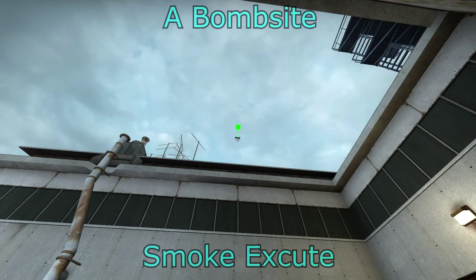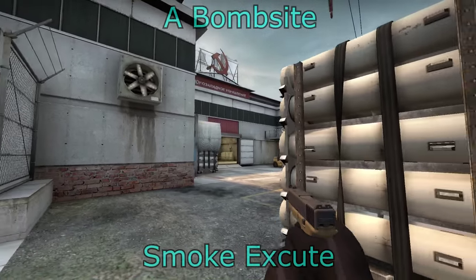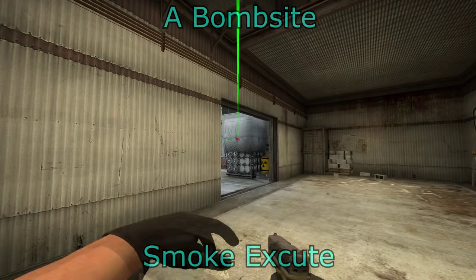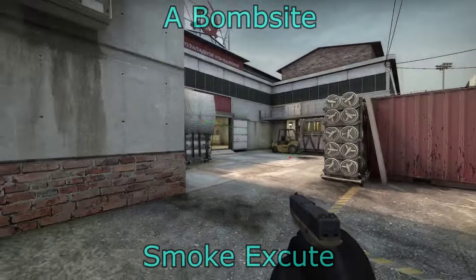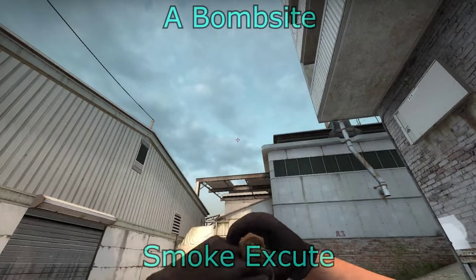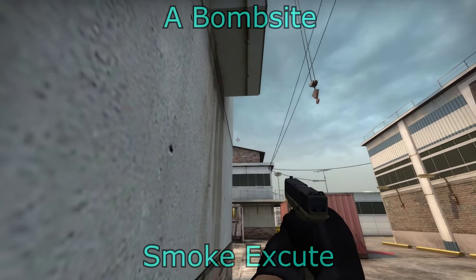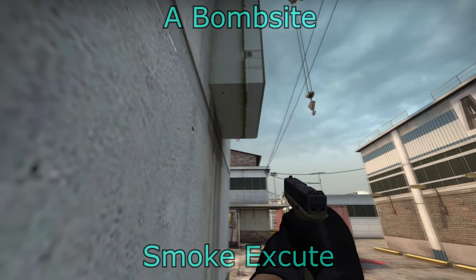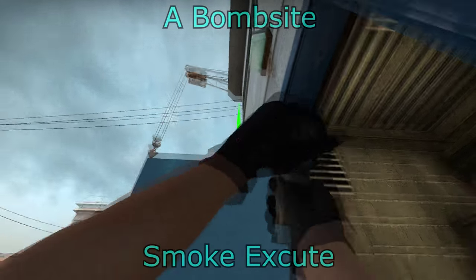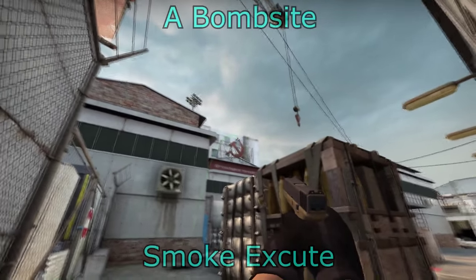For the flashbangs, there are quite a few you can do. Over the middle of the A main area will flash people in quad and truck. You can use the same positions as for the smoke to flash into the smoke — this will flash people in quad as well as heaven. Flashing over the top of the middle area will flash people in the MBK corner and at truck. You can also flash from squeaky to MBK, which will flash people at MBK and quad quite nicely.